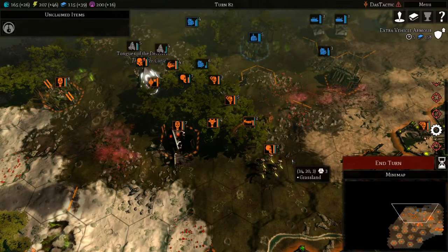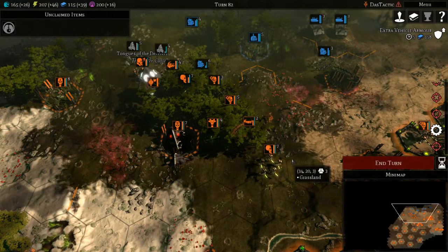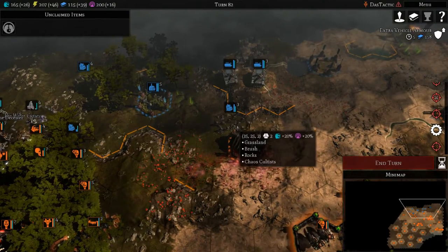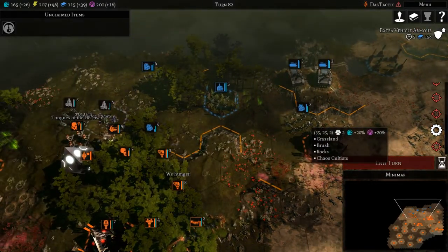Welcome to episode 8 of this Let's Play series. We are playing Warhammer 40,000 Gladius Relics of War. We're up against the Chaos Marines now. This is proving to be quite difficult, actually — hunting down their Chaos Cultists, which are fairly low-level units, but we're just not doing much damage against them at this stage.